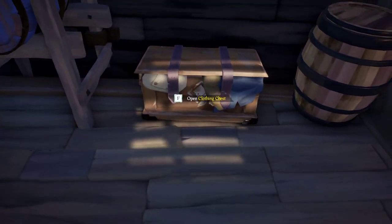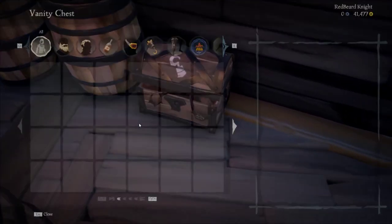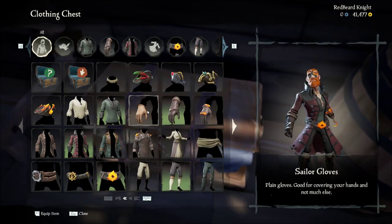But they are both down here in the bottom, along with a clothing chest, a vanity chest, and an equipment chest to change your cosmetics. Different cosmetic options, different vanity options, and different clothing options.